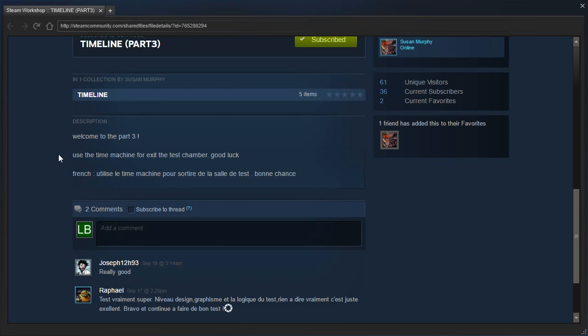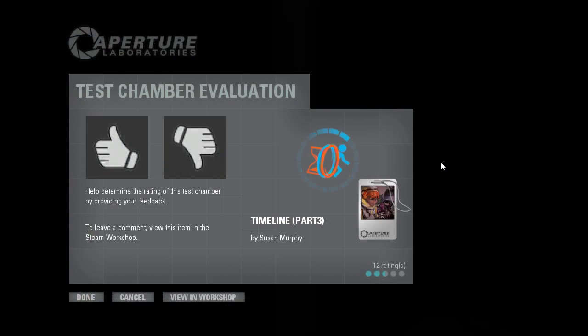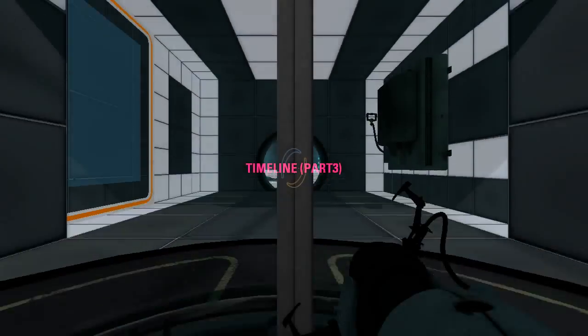Use the time machine to exit the test chamber. And then there's a French version. Alright, let's get started — Timeline Part 3.